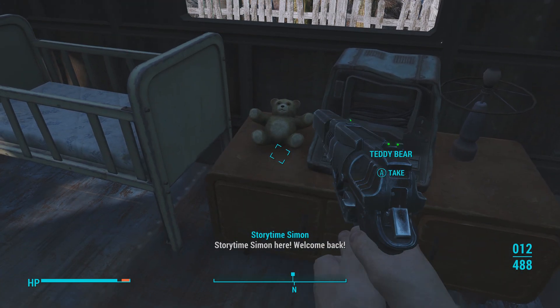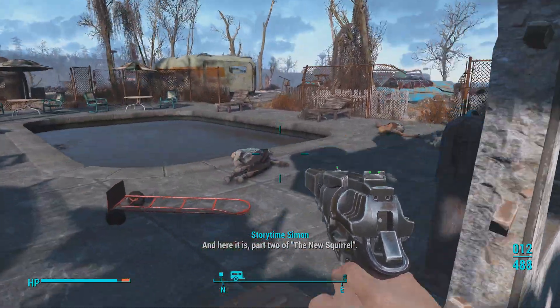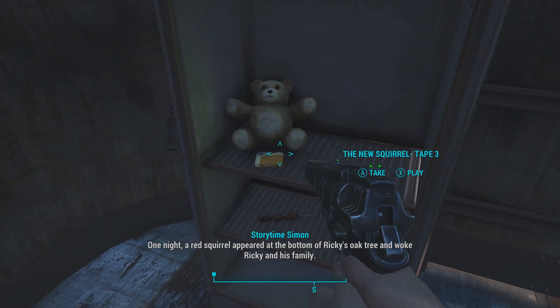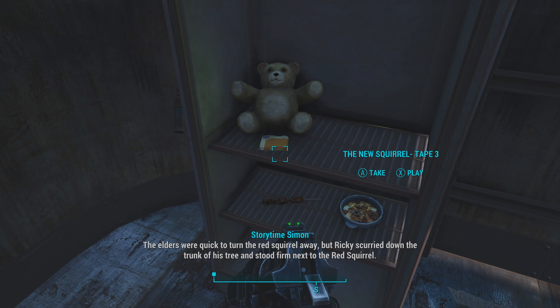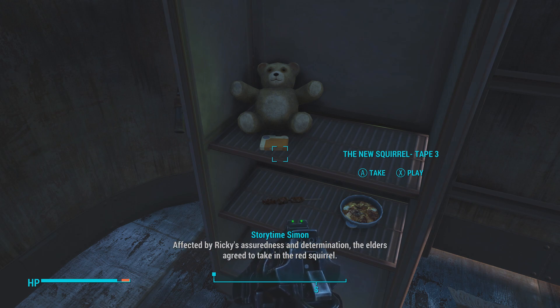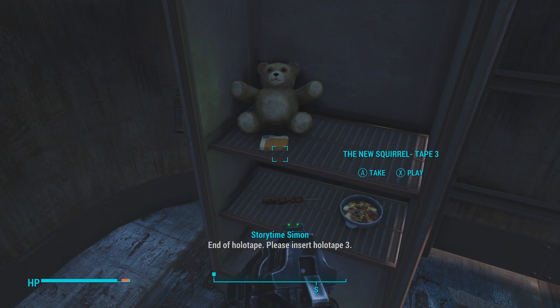Storytime Simon here, welcome back — here is part two of The New Squirrel. One night a red squirrel appeared at the bottom of Ricky's oak tree. 'Oh please help me,' said the red squirrel, 'I am lost and have nowhere to go.' The elders were quick to turn him away, but Ricky scurried down and stood firm next to the red squirrel. He yelled up: 'How could you turn him away? Just because he's from another tree, he needs our help!' Affected by Ricky's assuredness, the elders agreed. The red squirrel thanked Ricky: 'You won't regret this.' End of holotape — please insert holotape 3.